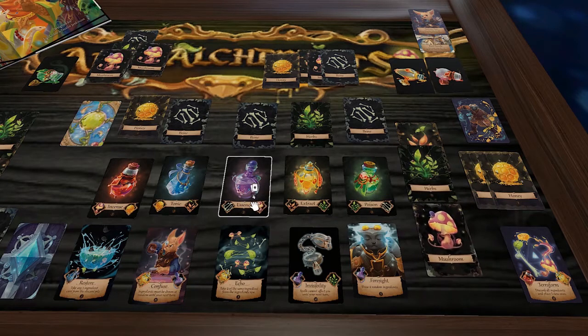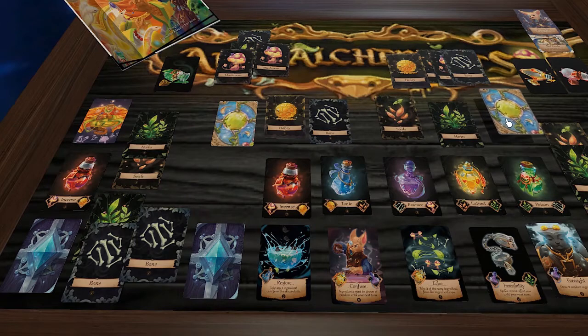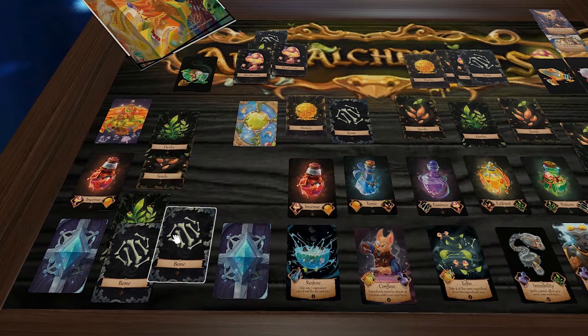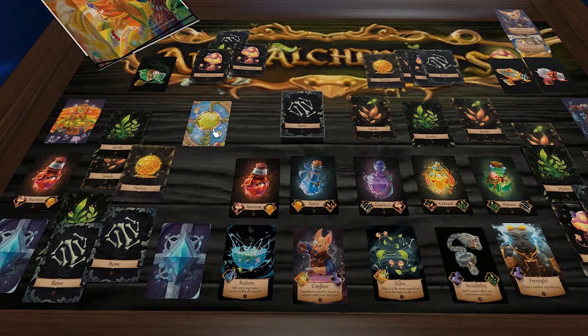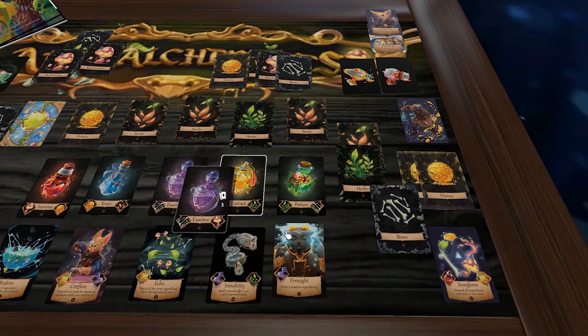After some confusion with cards sticking together, we reset and draw two random ingredients. Targeting a purple potion — which needs bone and mushroom — we take two bones. The Pangolin then grabs a mushroom and bone to craft an essence potion.